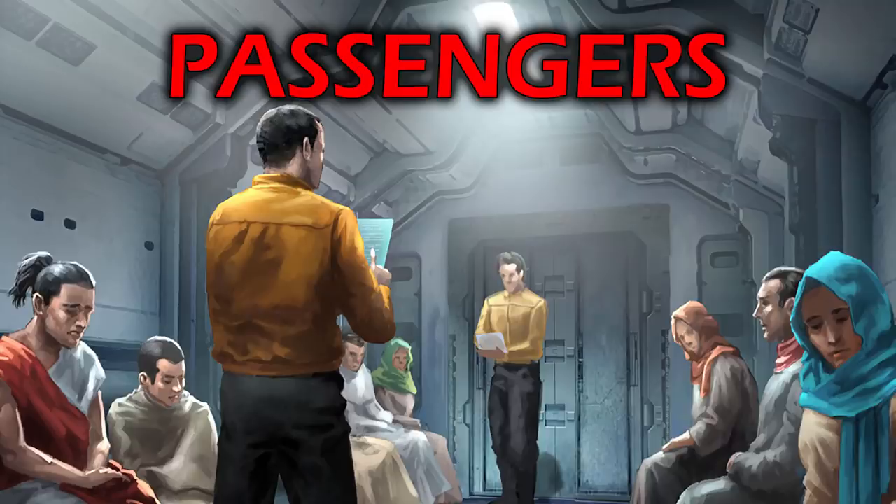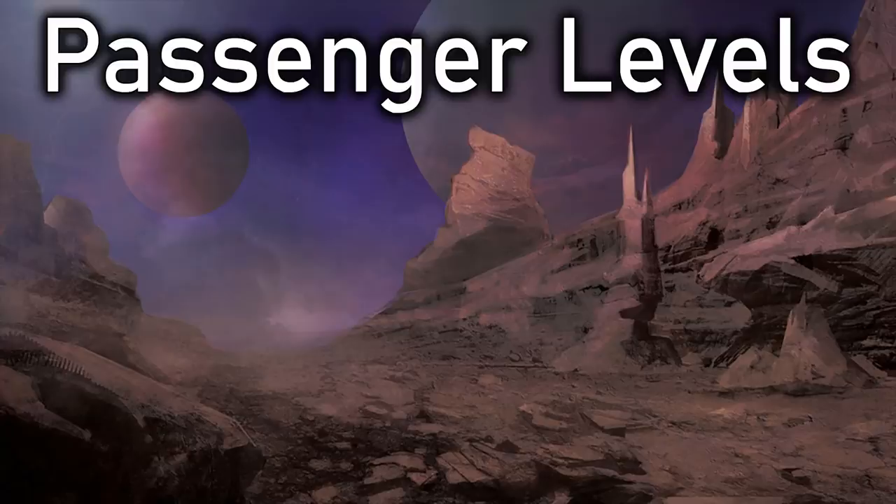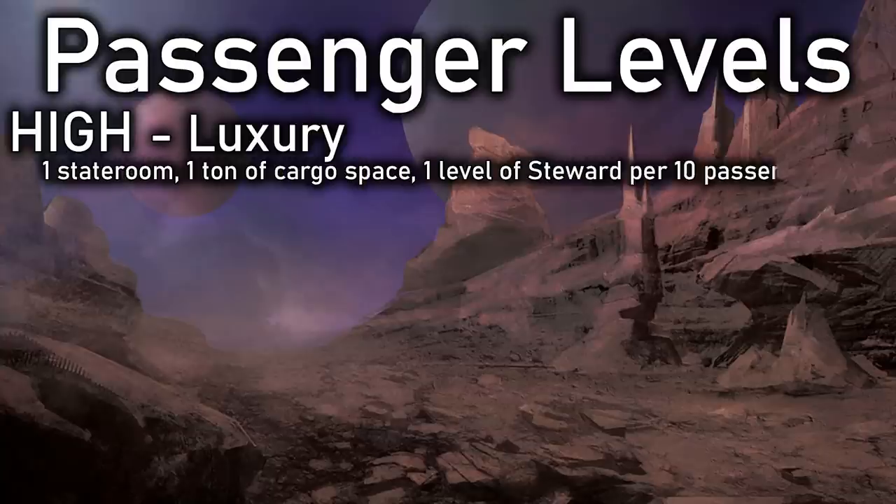We'll start with Passengers. If your group has a ship with more staterooms than it has characters, there is some good money to be made from filling those rooms. Jack's Scout ship has four staterooms — not much, but if it's just him and one other crewman aboard, that gives him two empty rooms to fill. There are four levels of Passengers. High Passengers is your luxury or first-class passengers. They pay the most and expect the most.